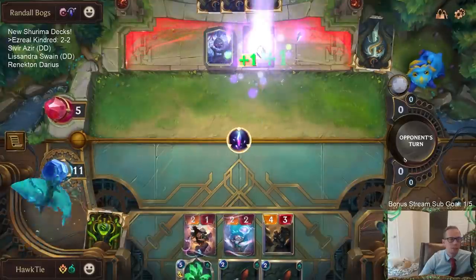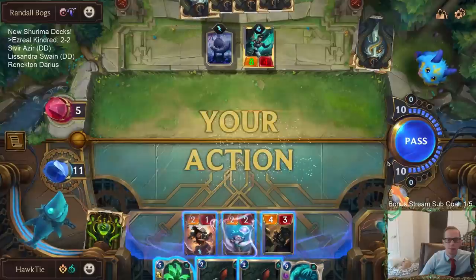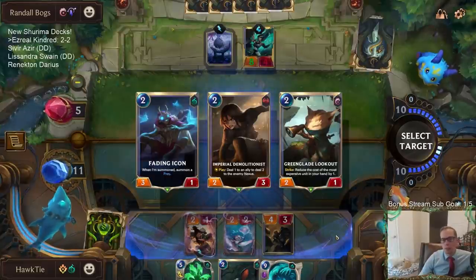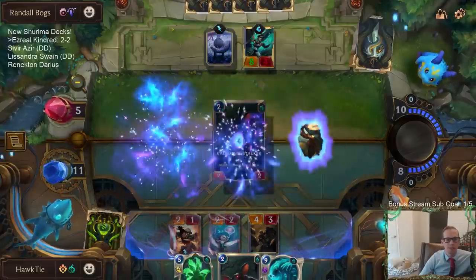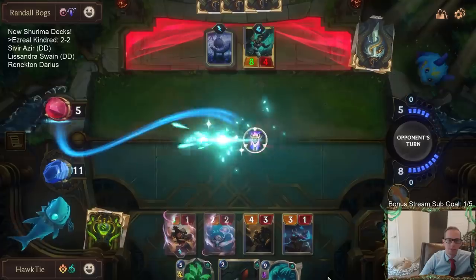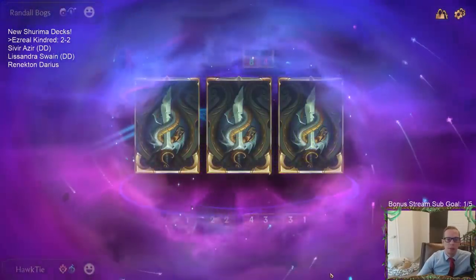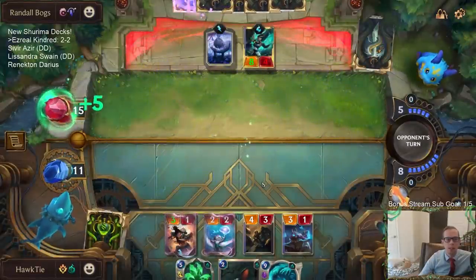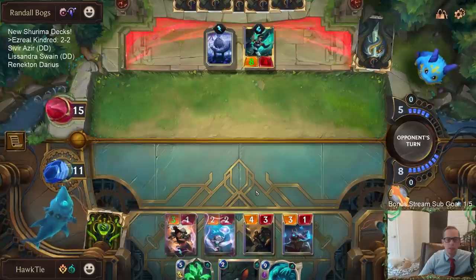That heals twice — I should have blocked with the Sump Dredger. I guess Green Glade Lookout — this thing attacks for 3. Karma may win this. All I need to do is draw Ledros and the game's over — they've already used all 3 denies. And they've used all 3 Hushes — Hush could have hushed a Dreadway.